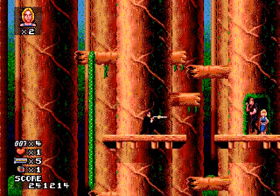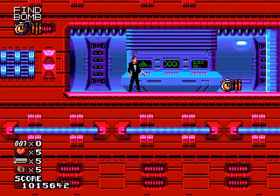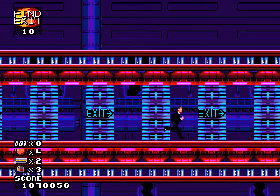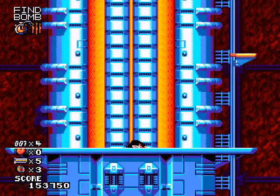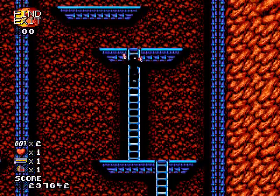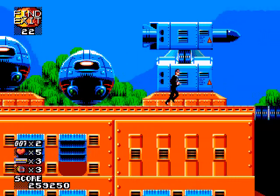The missions all share the same basic parameters. You have to rescue the hostages, dispatching any enemies you encounter along the way. Then you find the bomb hidden in the stage, arm it, and get the hell out of there before the place blows sky-high. Typically when you die, you get to keep all of your progress to that point — any items you've found remain in your inventory, and any hostages you've saved stay saved. But if the bomb detonates before you escape, you'll not only lose a life, but all of your progress on that mission. You'll have to start that level over from scratch. Knowing this makes some of the escape sequences pretty hair-raising.